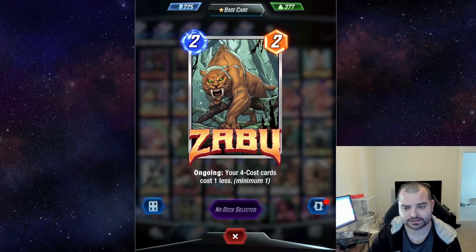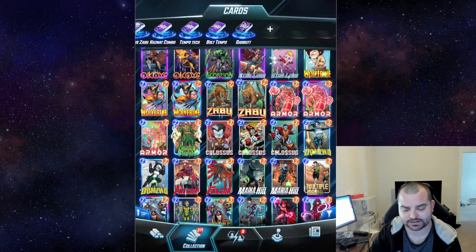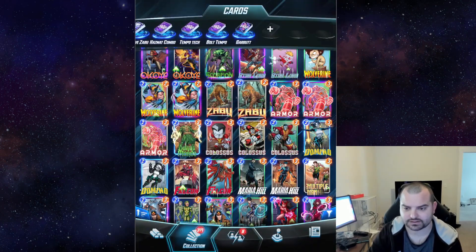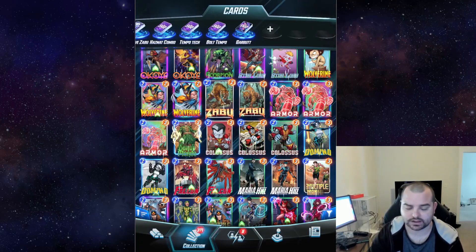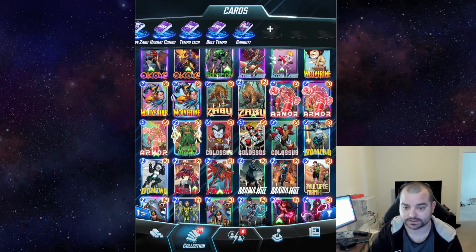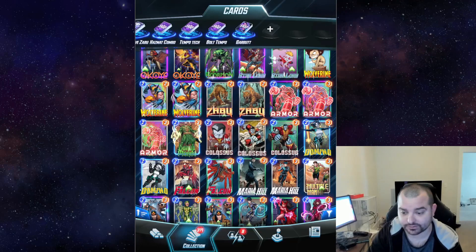I forgot the artist's name, but there's an artist that made, I think, a Zabu, Carnage, Venom, and something else — it was this really awesome brushstroke art style. I'm really wanting to get some of those whenever they're available, if they aren't already.